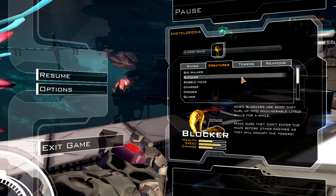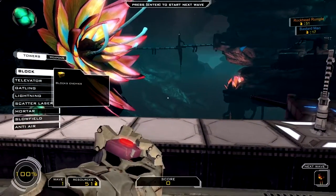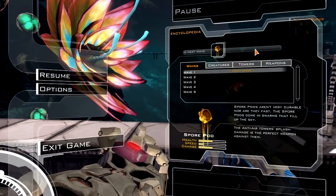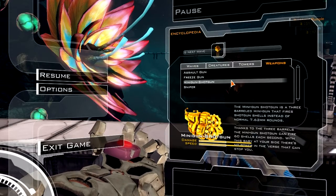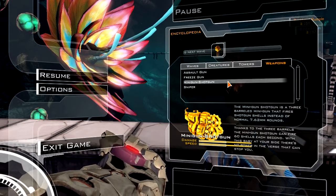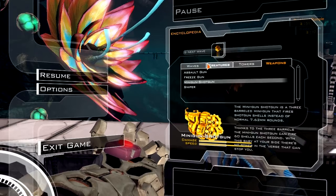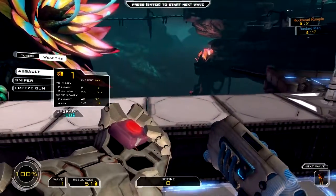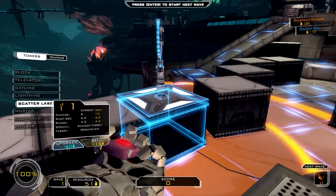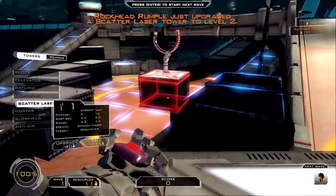The minigun shotgun. Have you seen its statistics? I'm gonna Google it, where the fuck did you get that gun from? That was in the demo. Or the beta. But you couldn't get them all. The stats go off the chart twice. The minigun shotgun is a 3-barrel minigun that fires shotgun charges instead of normal rounds. Thanks to the 3-barrel, the minigun shotgun can fire 60 shells each second. With this baby, there's no power in the verse that can stop you. While appearing in the game since launch, there's currently no way of obtaining this weapon.